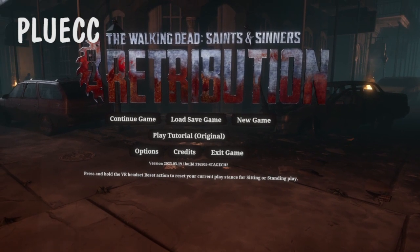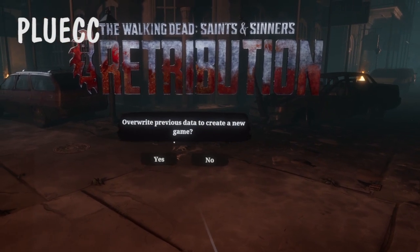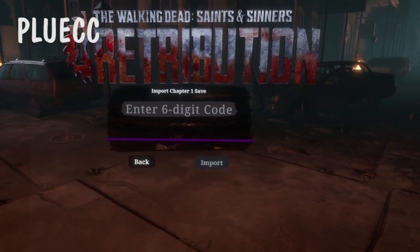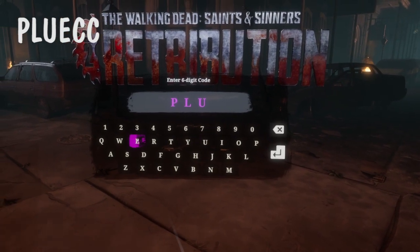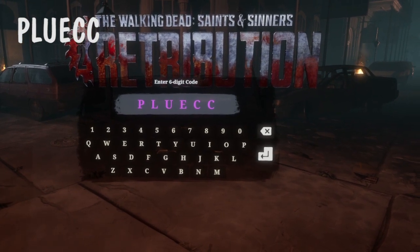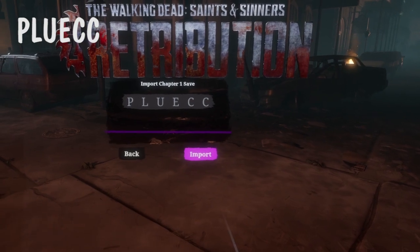You use codes in Retribution by selecting New Game, choosing a profile that will be overwritten, and then selecting Import. Now we put in the code, which in this case is Papa Lima Uniform Echo Charlie Charlie, or P-L-U-E-C-C. Click Import.